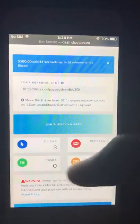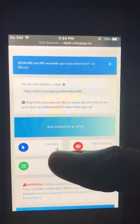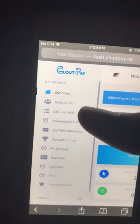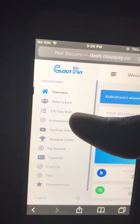This is my second time. To be able to cash out, you have to have more than 25 clicks, five referrals, and five tasks. The only difficult part is doing the tasks because it takes a while. The tasks are right here — there's a 30-task wall and you have to do five of them.